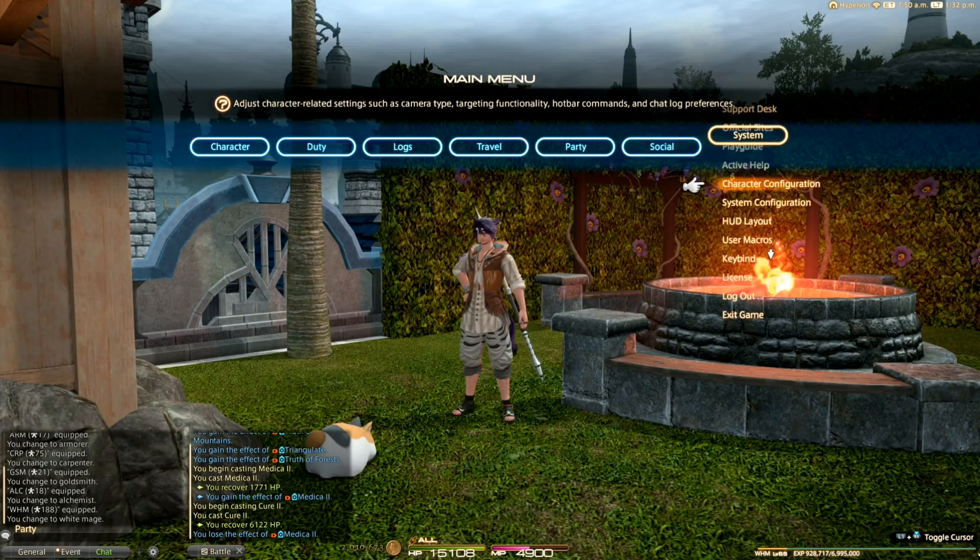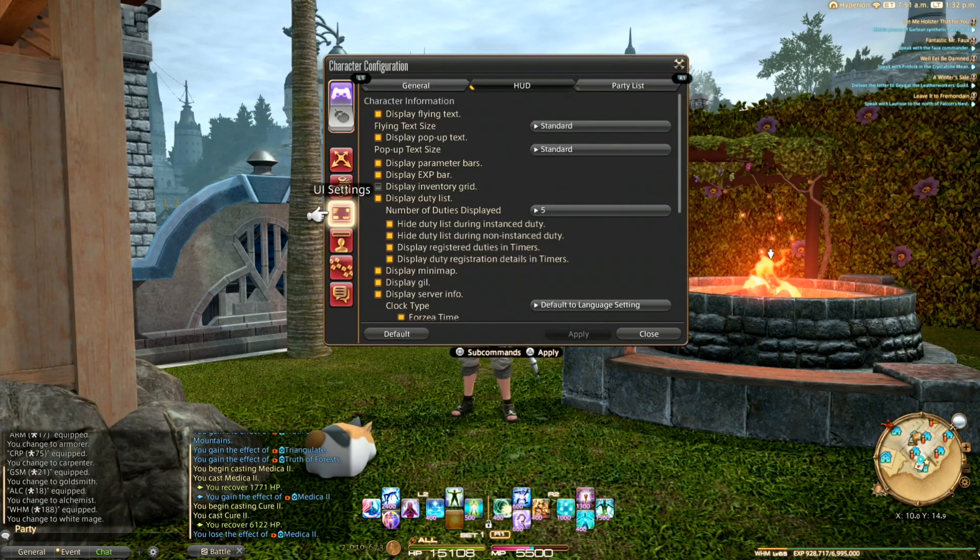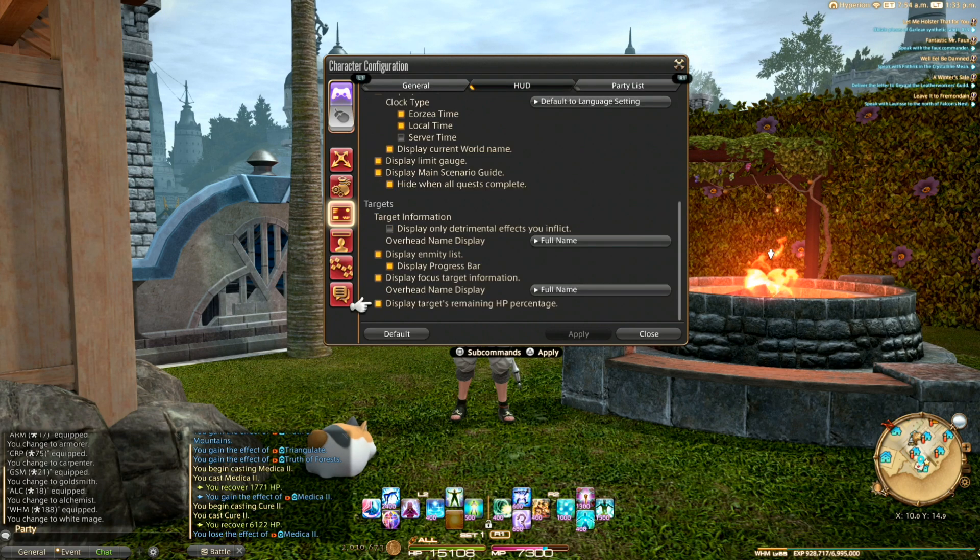For some reason, this is in a totally different menu. Go to system, character configuration, UI settings, and then the HUD tab. All the way at the bottom, there's a checkbox for HP percentage.